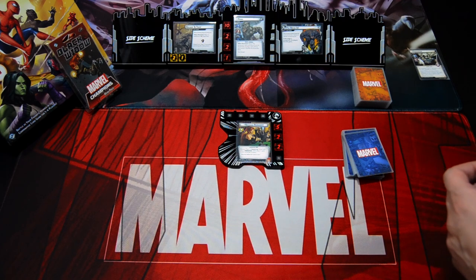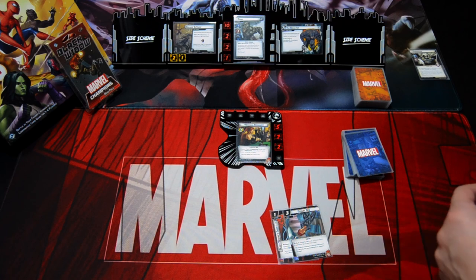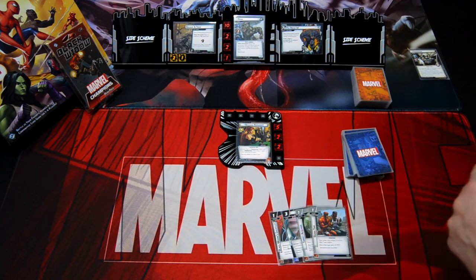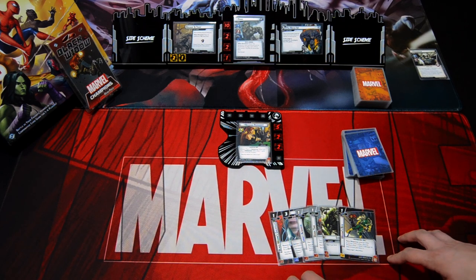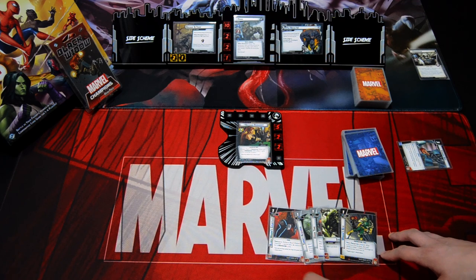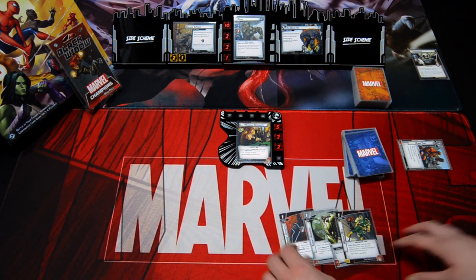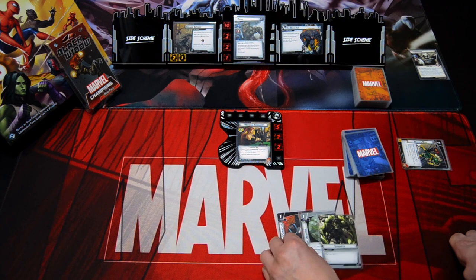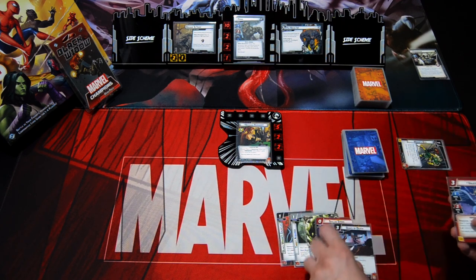We're looking for Black Widow's Gauntlet — we got one. Then we got Covered Up, Target Acquired, Downtime, Strength, and Widow's Bite. We'll mulligan Covered Up, Downtime, and Widow's Bite. Drawing three more cards we get Skilled Strike, Dance of Death, and Valkyrie. Valkyrie is good because now we have some means to get rid of Breaking and Taking.